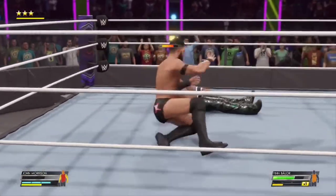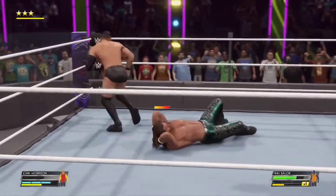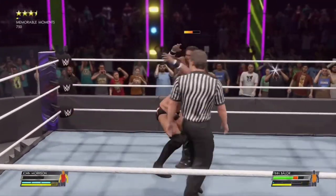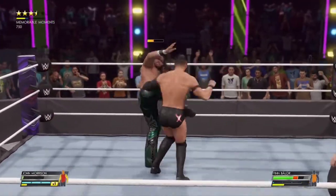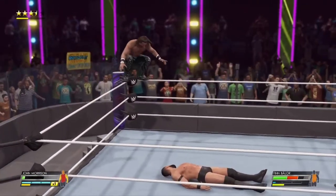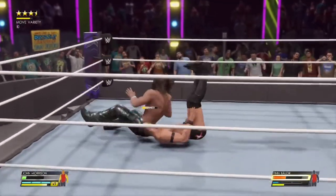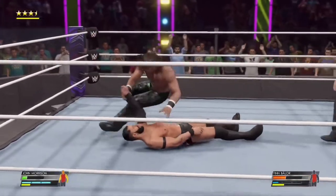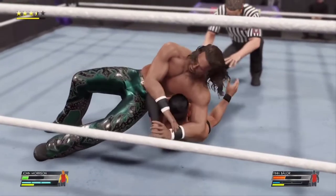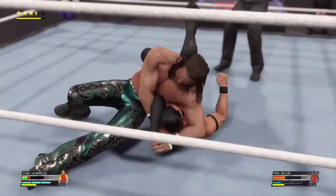Sling blade! Following up with a basement dropkick — Balor stringing together some good offense. Morrison has to gather himself. We're looking for liftoff — and he's there! Morrison manages to counter — a brief sign of adrenaline from Morrison. From the top — elbow drop! He could be looking for a submission here, arms trapped.